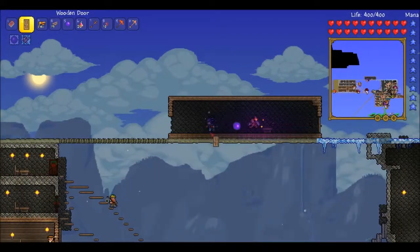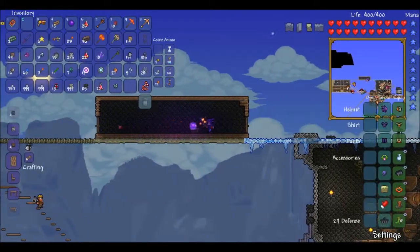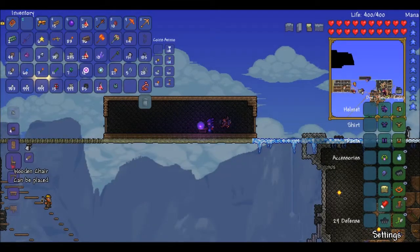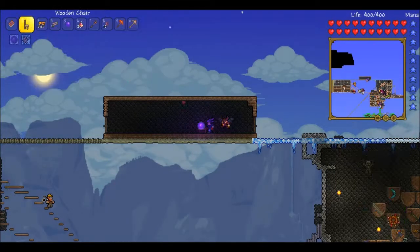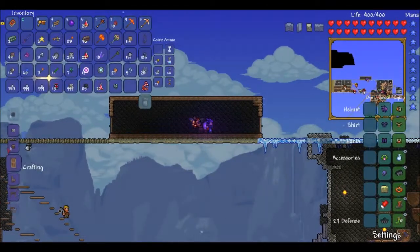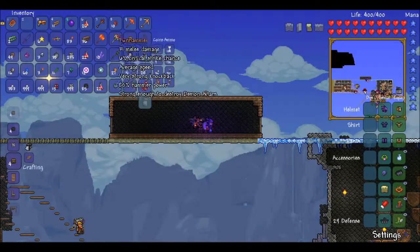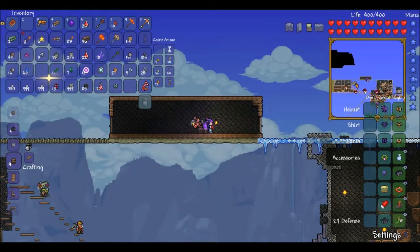You just have to respect the limits of a respectable game, and you need to respect it. Once you've got your doors, get a chair — any type of chair, any type of table. Now you've got the chair, you need light.